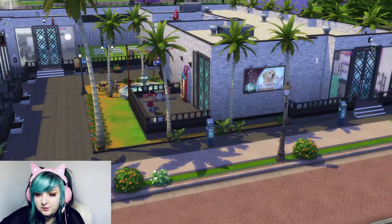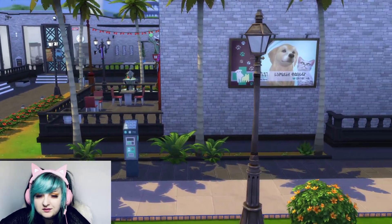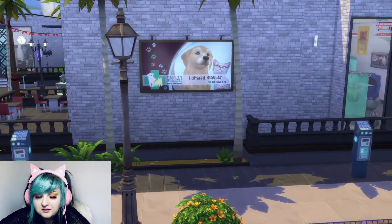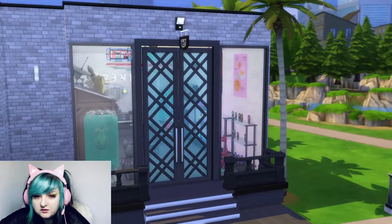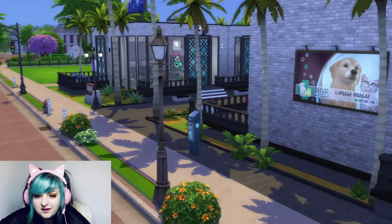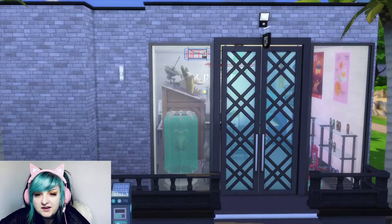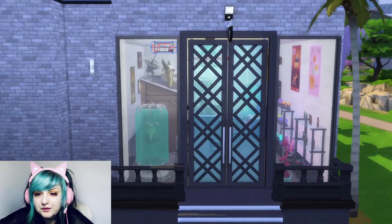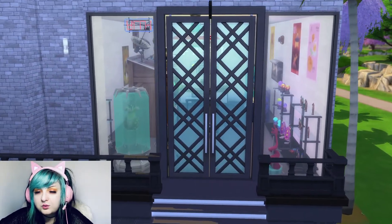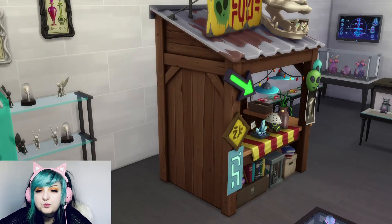So this is the outside — when you first walk up into the mall we've got these little parking meters. This is the first little store on the outside here; it's the only one that has street access, it's kind of off to the side, not really in with the main part of the mall. This is the little oddities shop, so we're gonna go in here first.